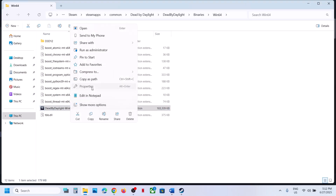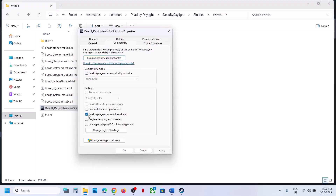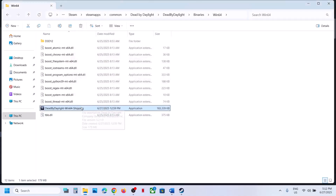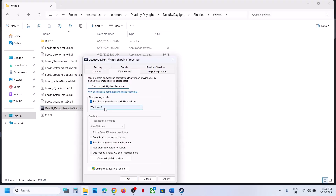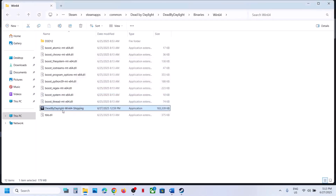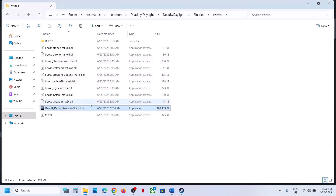If that does not work, right-click the game exe file, select Properties, and go to the Compatibility tab. Check the box that says Run this program as an administrator, hit Apply, click OK, and double-click to launch the game. If still not working, go to Properties again and select Windows 8 compatibility, hit Apply, click OK, and launch the game. Still not working? Try Windows 7 compatibility. Also try checking Disable Full Screen Optimization, hit Apply, click OK, and launch the game.